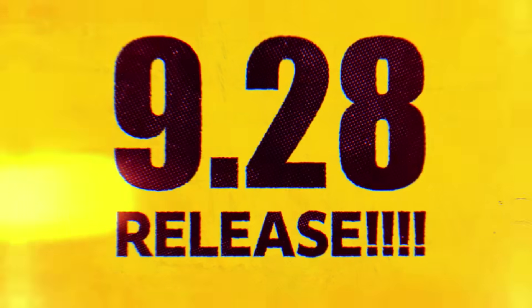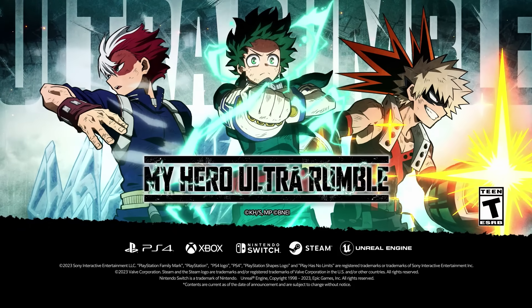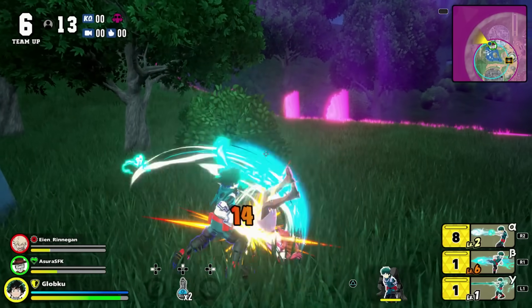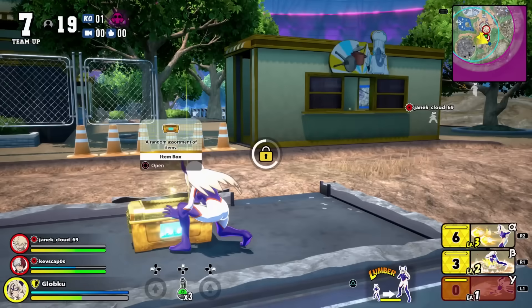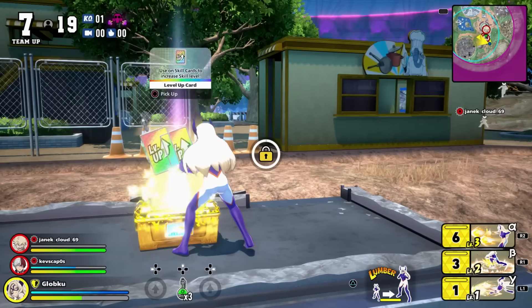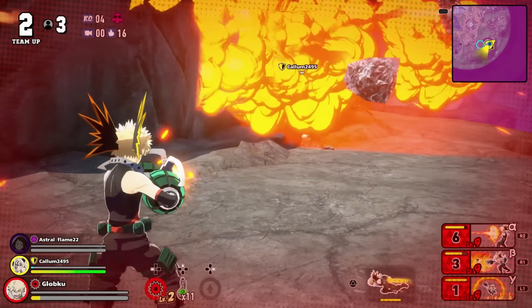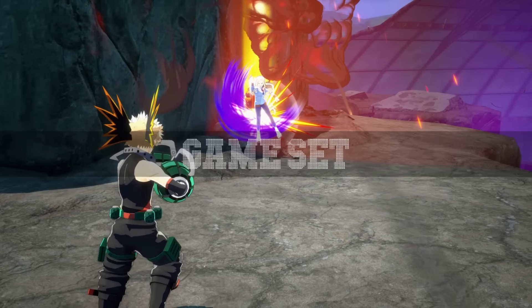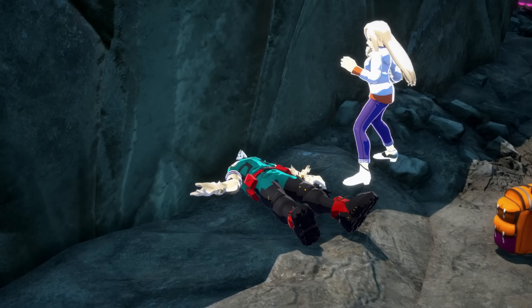My Hero Ultra Rumble is coming out really soon — September 28th! It's dropping globally on PlayStation, Xbox, Switch, and PC, and we've got a video with everything you need to know before you pick the game up. It will be free to play, so you can just download and boot it up. But since I've been lucky enough to have played the game in three different betas, I've got some tips so you can start getting those wins very early on.